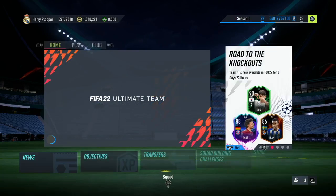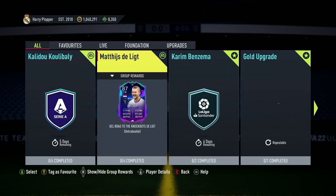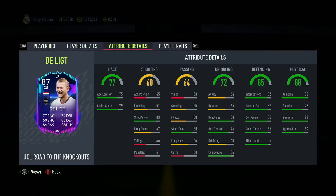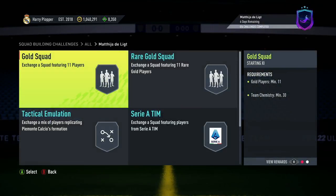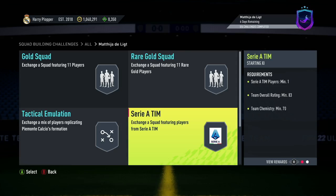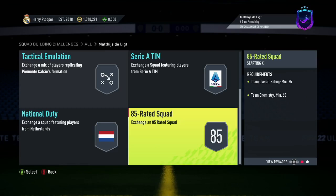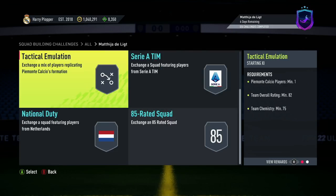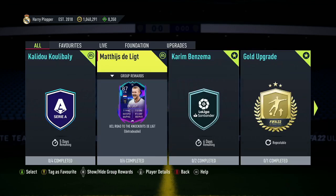And maybe there's some SBCs going to be out. We got Delict — 87 Delict from Juva. 6'2, super pace, super defending, super physical, super dribbling. It's 6 segments — is it going to be super expensive? It is gold rare. 82 and 83 are both going to be 10k, so this is about 30k so far. 84 is about 20k and 85 is about 30-40k. Just straight off the top of my head, this is going to be 50, 60, 70, 80, 90 — maybe towards 100, maybe 80 to 100k along that sort of range.